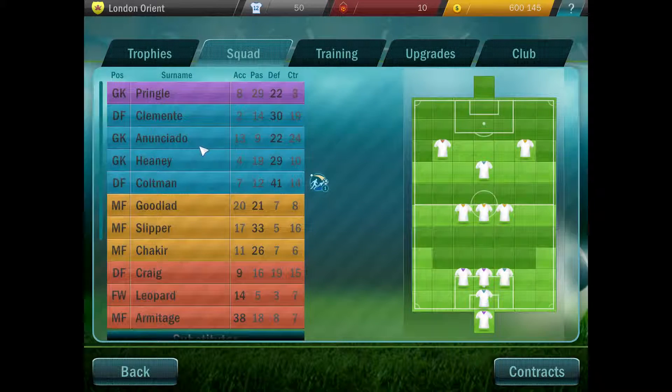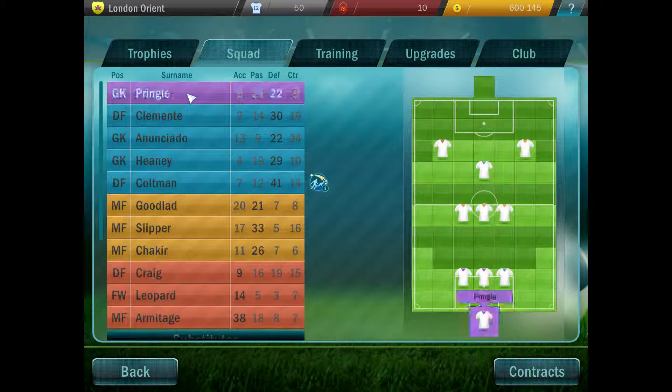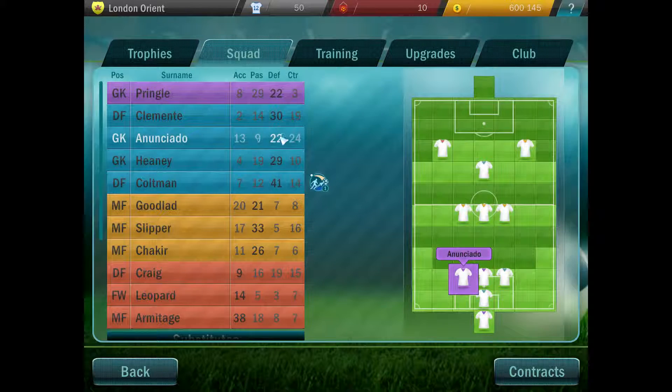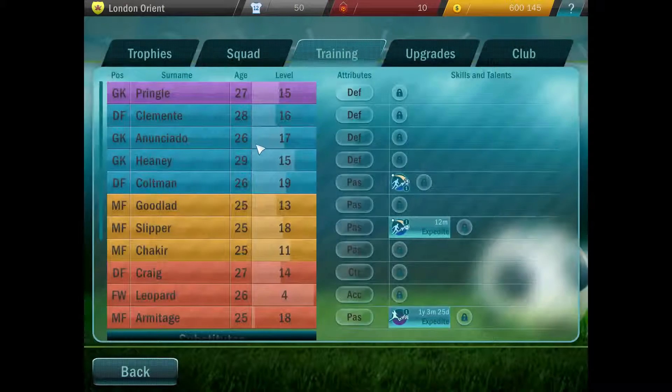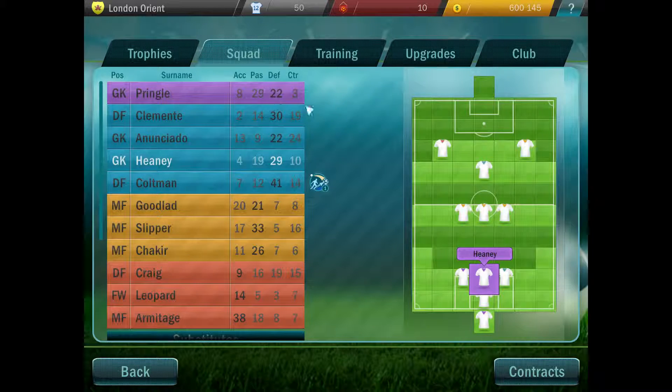Here's a quick overview of my team. I've got Pringle in goal — very, very young and strong team here, to be honest. So Pringle in goal, Clementine in defence. We've got Anakudo — he was a 26-year-old goalkeeper with really good stats. Quite cheap actually, about 70k, which is pretty decent. And we've got Heen again, another decent young goalkeeper.